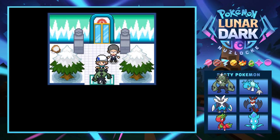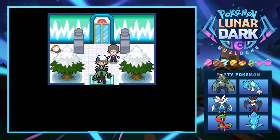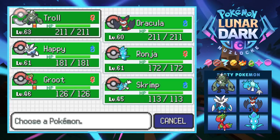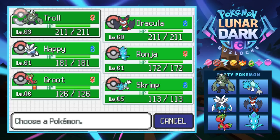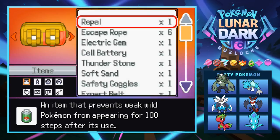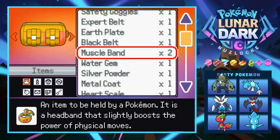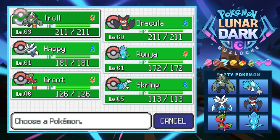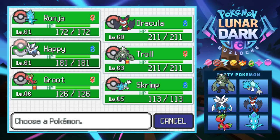Welcome back, we're about to take on the ice gym and I think our team is looking pretty ready. We still have the lucky egg on Troll, but at level 63 we're probably good on experience so we'll take that off and give her the muscle band instead — it slightly boosts the power of physical moves, which should help since we have all physical moves. Let's lead off with Ranja.